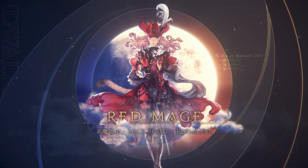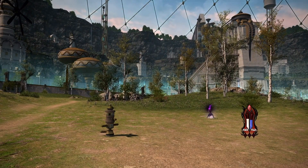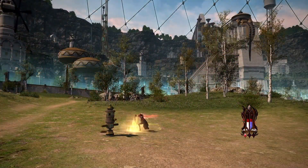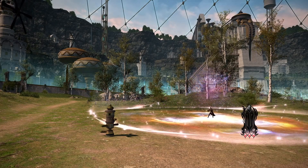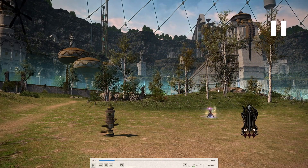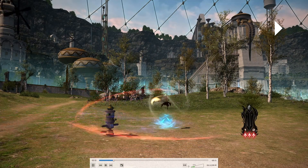Moving over to Red Mage, quite a few changes here. First we have some new additions to our AoE skill, and on the job gauge itself there are three prisms. You can fill them up and once they're filled it seems like you get access to your combo finishers, so your combo finishers can also be used when using your AoE skills.